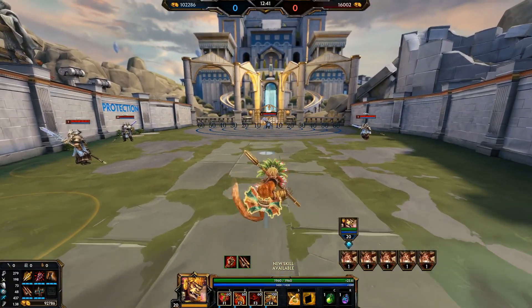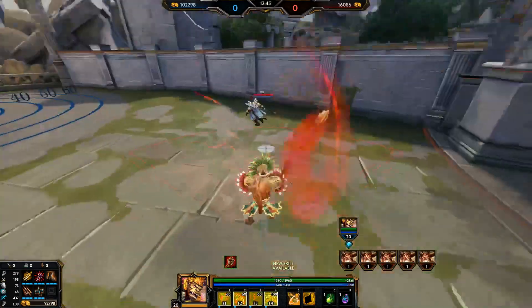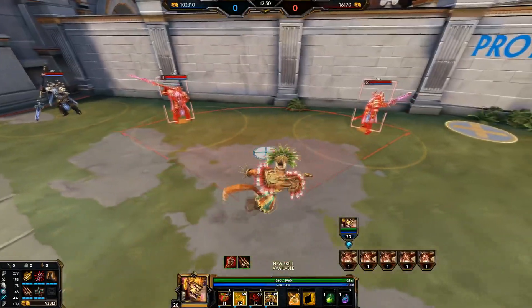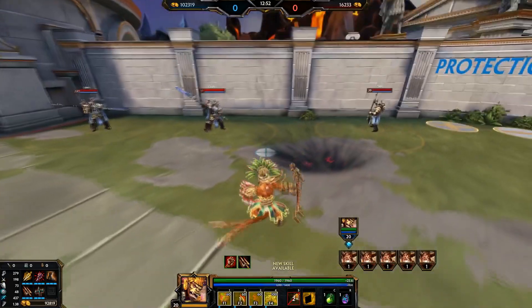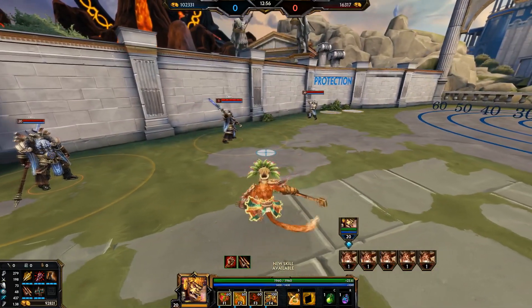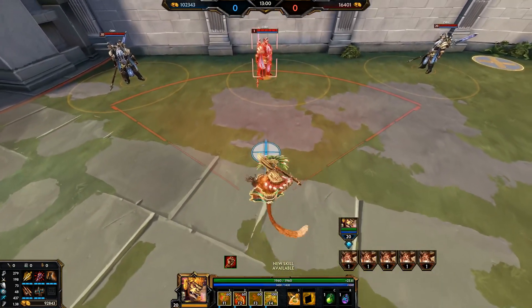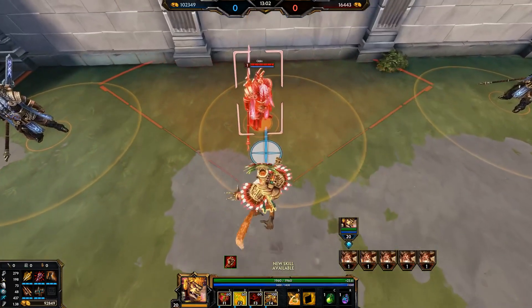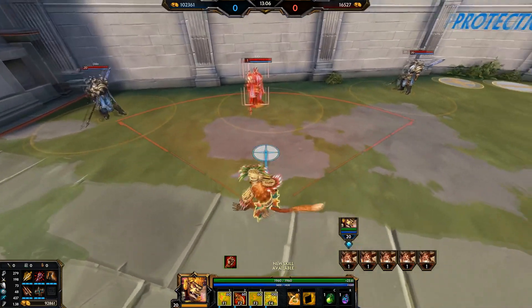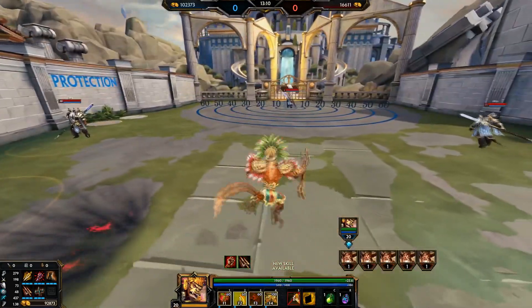Tips with Overhead Smash, his second ability: remember you can move in it — that's important. If you're in a team fight you want to try and hit multiple enemies with it. However in a fight with fewer people it's a good idea to use the maximum range of this ability, because if you're too close the enemy will start basic attacking you. Use the range — it's a very easy-to-hit ability.